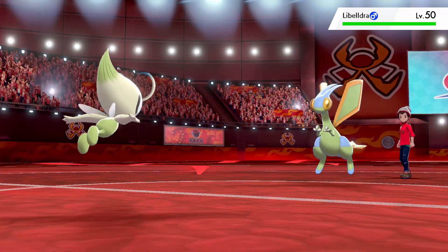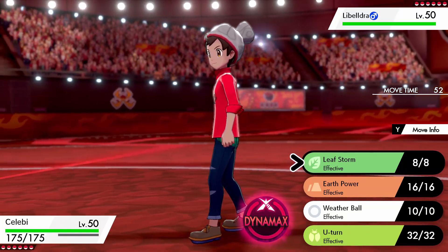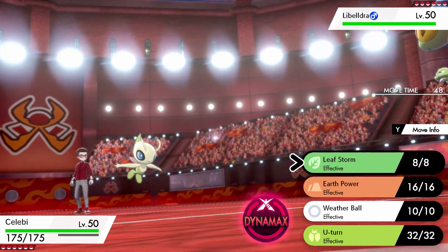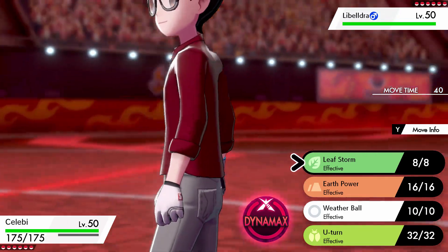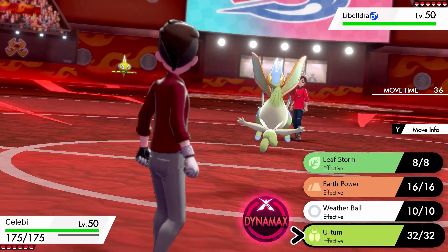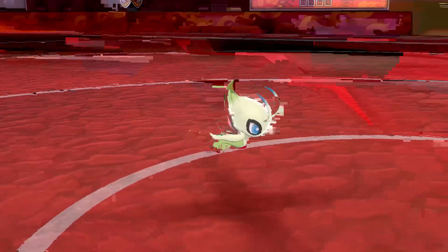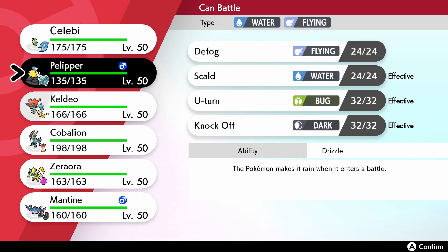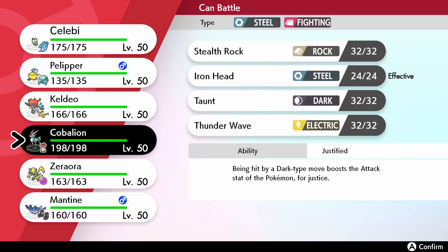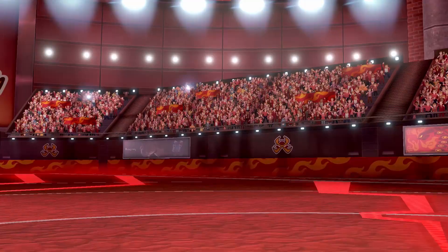Okay so that's not the best for us. Leaf Storm isn't gonna do all that much — Leaf Storm doesn't even do half. U-Turn does 63% to us from him, so I'm clicking U-Turn and getting out. We're gonna go ahead and reveal the scarf here — it could be a speed tie, so he could assume a speed tie too. I think he goes for U-Turn here probably, so I'm gonna go Pelipper and go ahead and set my rain.